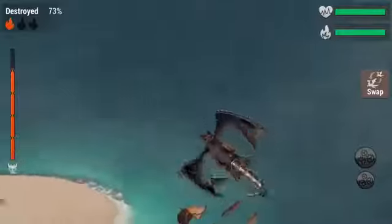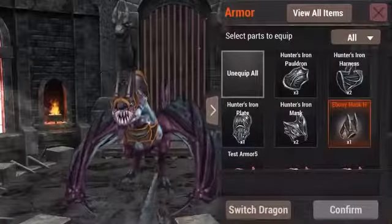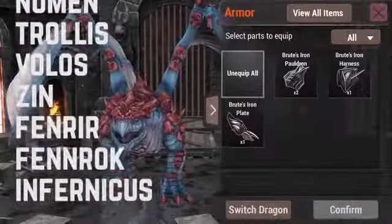Armor is a way to take the dragons you love and make them look even more awesome. Head to your dragon's den and you'll see a new armor button. Armor pieces will drop for specific dragons and it will be cosmetic only. For now.